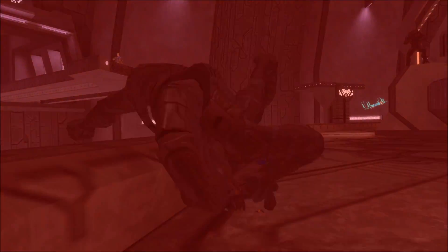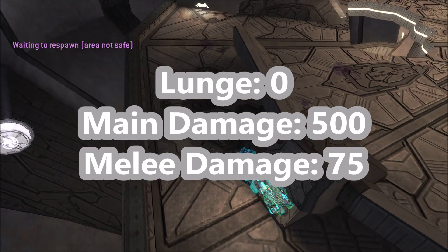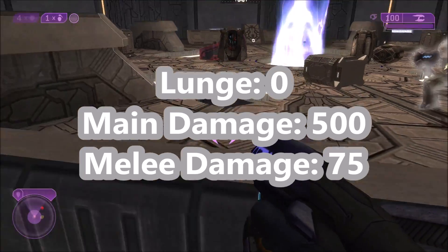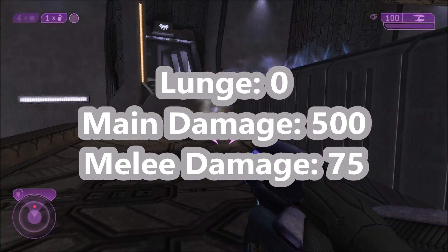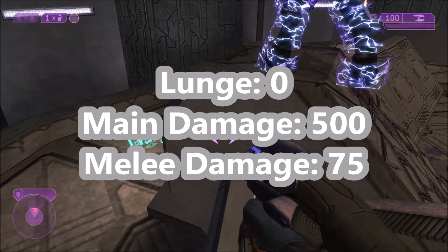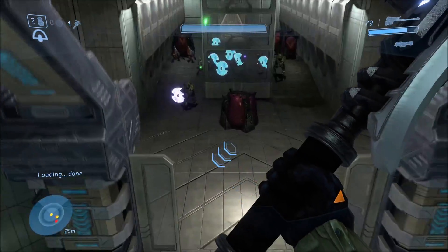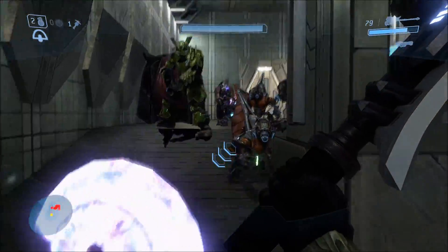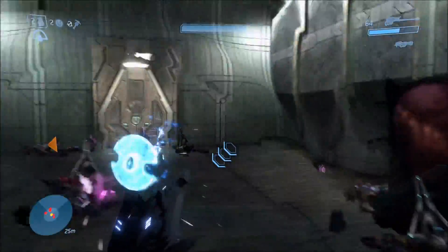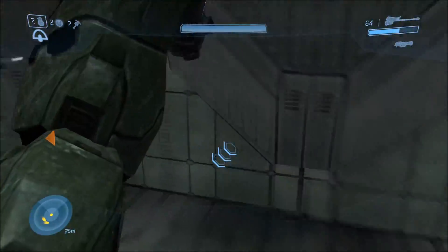So Halo 2 — the only Gravity Hammer in the game is Tartarus's Gravity Hammer, also known as the Fist of Rukt. This hammer is not usable by players, but it does have numbers for it. It doesn't have a lunge because only Tartarus uses it. Its main damage — the big gravity thing — does 500 points of damage, which is a crazy high number. It also seems to have a regular melee damage without the gravity swing of 75 points. Now technically the hammer itself does zero damage; the melee damage is actually attached to Tartarus's biped instead of the hammer itself. But for the sake of comparison, we'll just say his personal melee is the same as his hammer melee.